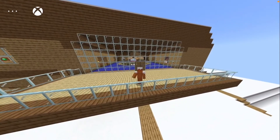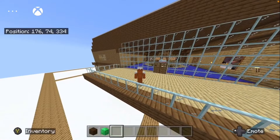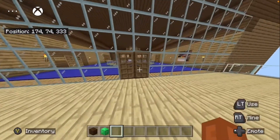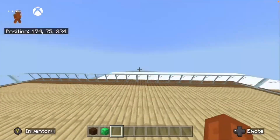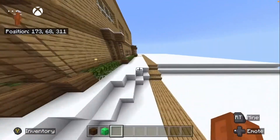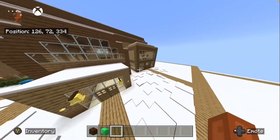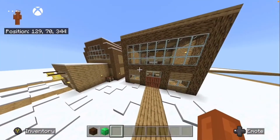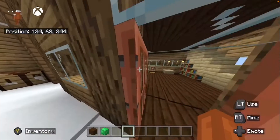Hey guys, welcome to another video on how to build SP737's house. I'm actually by myself today. I don't think we have any updates — if we do, I'll let you know in the next video. We're working on Fred's office and we want to get a lot done. There's going to be some redstone involved. Let's go into Fred's office.